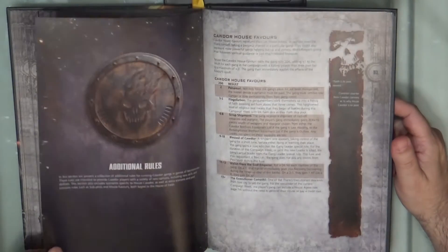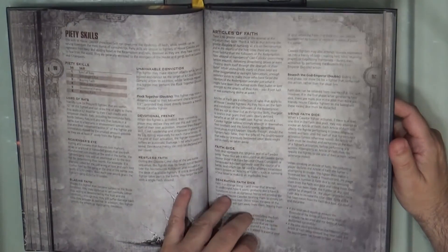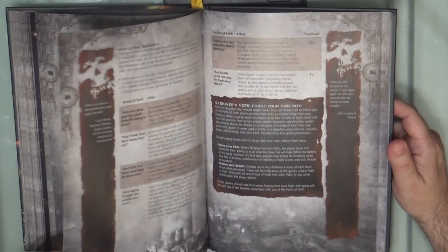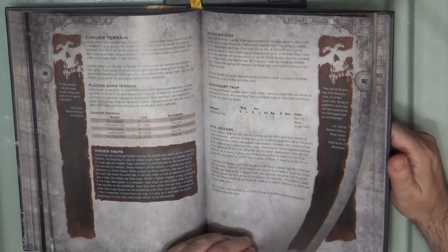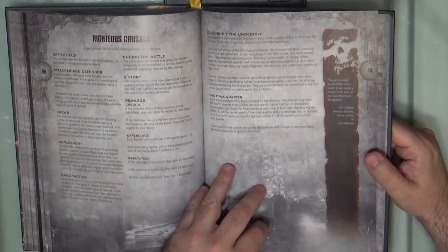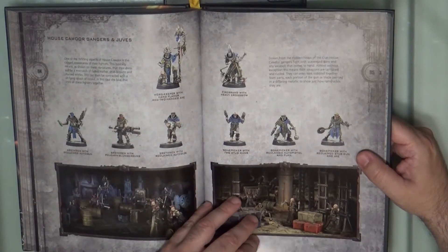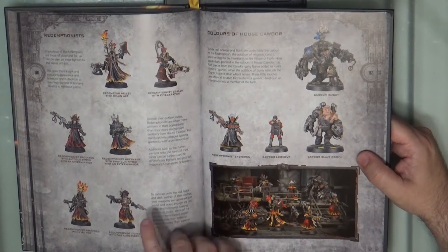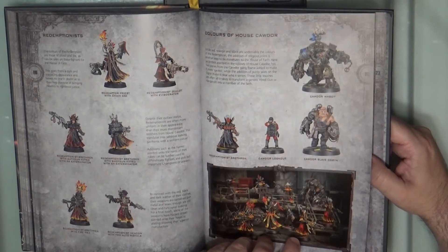You can see there is a lot of material here — additional rules, pity skills — then you need all the different things when you want to start progressing. There are some specific skills for the Cawdor and especially for the Redemptionist. The Cawdor Terrain and the House Cawdor Scenarios — you also have scenarios dedicated for them, as all the books do. A little bit of showcase so you can see how they look. I really like — if I will do them, I think I will do a Warband of only Redemptionist. It's really what is inspiring me.